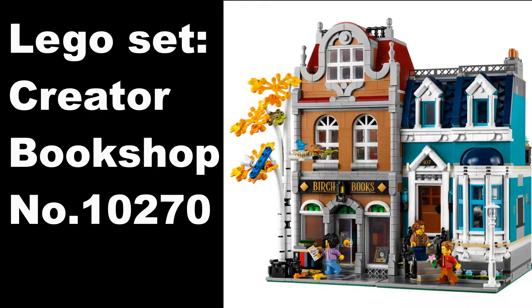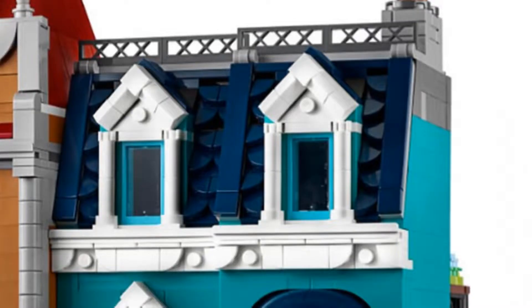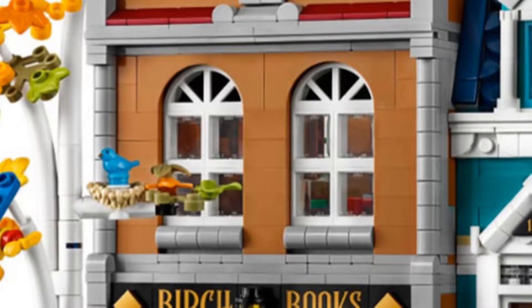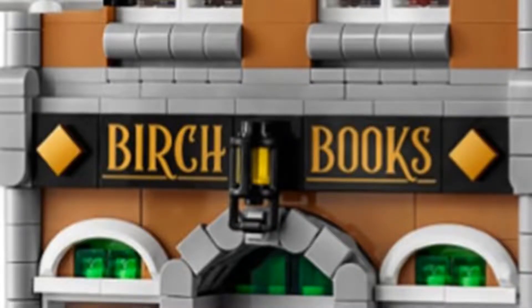The six features of this set that I've chosen are: the big window on the top left, the bay window on the bottom right, the intricate detailing around all of the windows, the window sills on the bookshop, the stone decal outside the bookshop on the pavement, and the lantern right in the middle of the Birch Books sign.